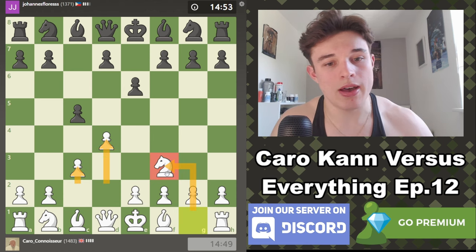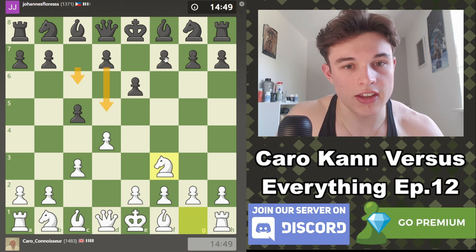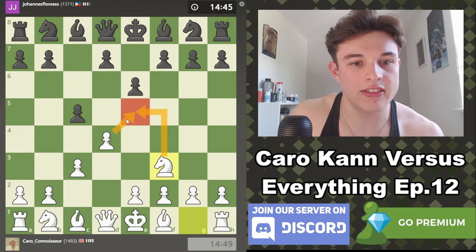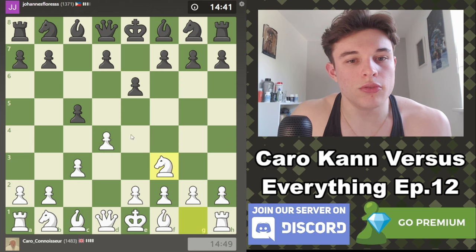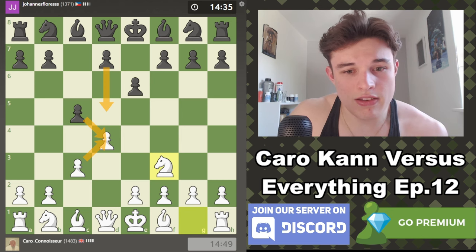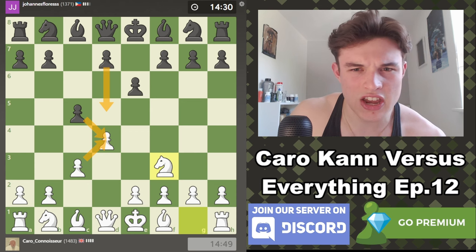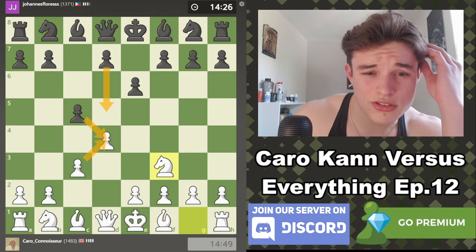c4, d4, and Knight f3 — from the black side, that's c6, d5, Knight f6, which is just normal. The point is that we're fighting for the dark squares in the center. If my opponent takes, we're just going to take back with the c-pawn. There is a good chance he might play d5, which would kind of resemble an exchange Slav sort of system.